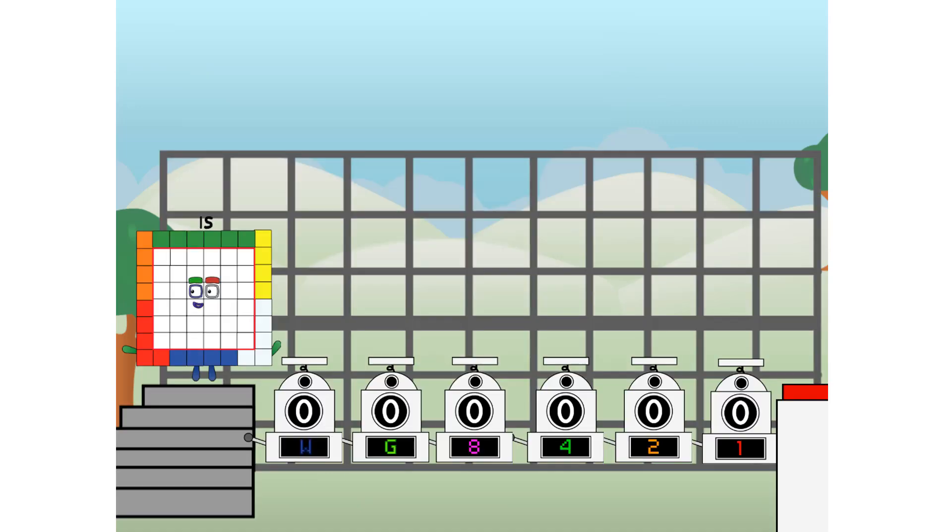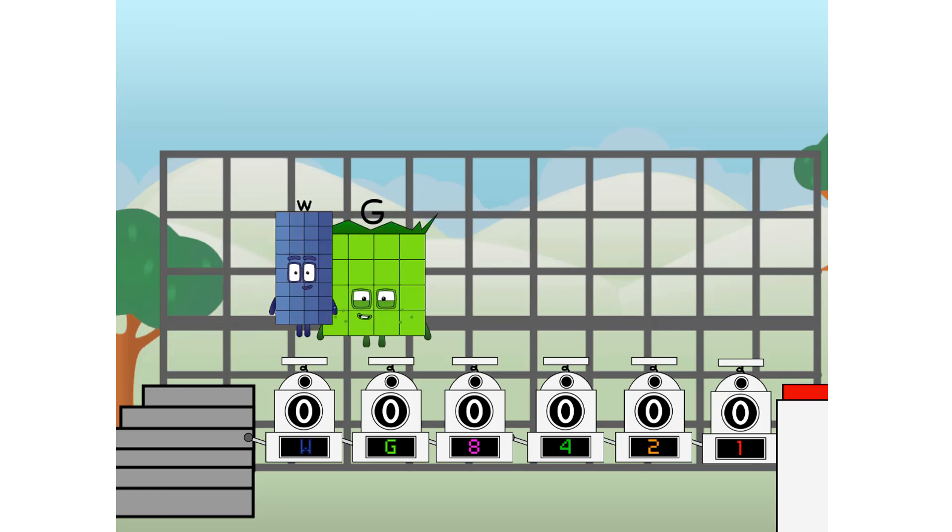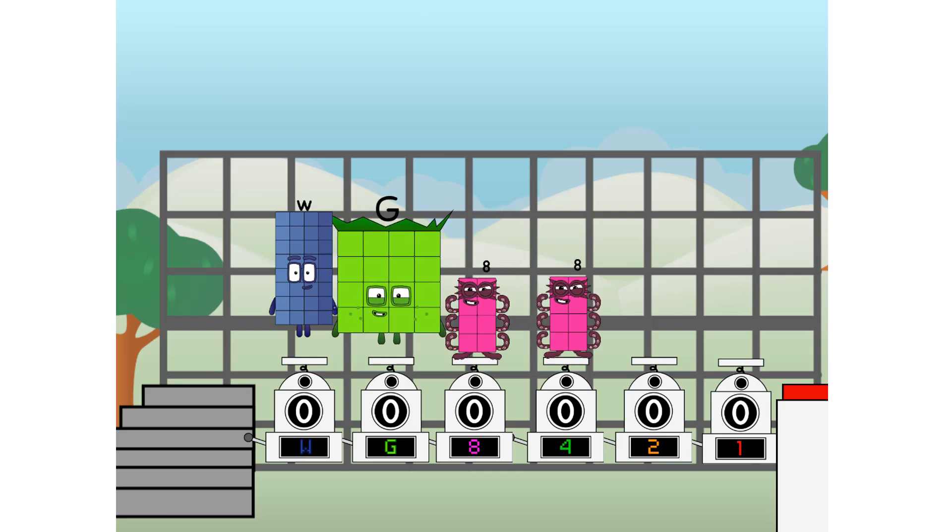Using the power of doubles to send any number flying. First, I split in two: W and G, and eight and four and two and one — and one more to press the big red button. Then you choose who's going up: one of me, and none of me, and one of me, and one of me, and none of me, and one of me.